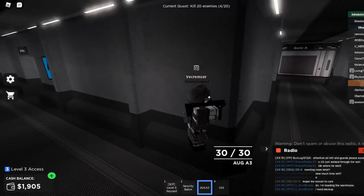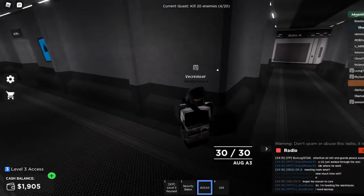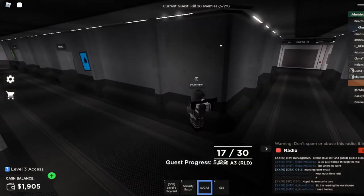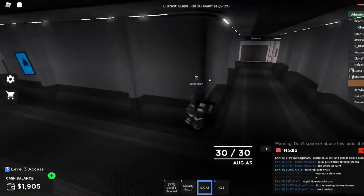Alright, so here is Gate A. Basically, we just wait here to see if any — yep, there's a guy right there. Alright, he's dead. My health is a little low though; I should have grabbed a med pack. Actually, never mind — I'll just wait till I die. Actually, no, that's a bad idea.